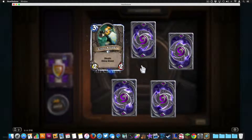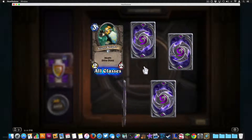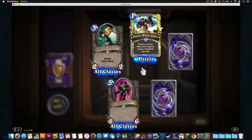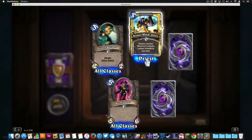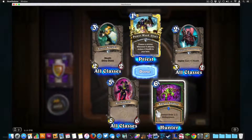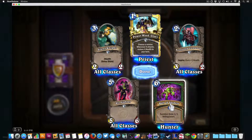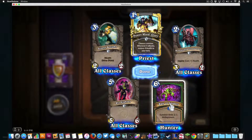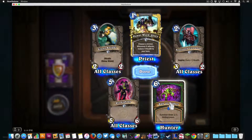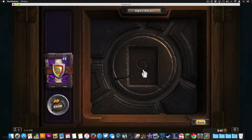Stealth and divine shield — that is interesting. Got another golden common — a golden Power Word, another golden card! Look at that animation, that's awesome. Ball of Spiders — I don't know how good this card is. You're getting three web spinners for six mana, and when they die they summon a random beast to your hand, which could be good. But I don't know if six mana is really worth it — we're gonna see. Still nice to have as part of the collection.